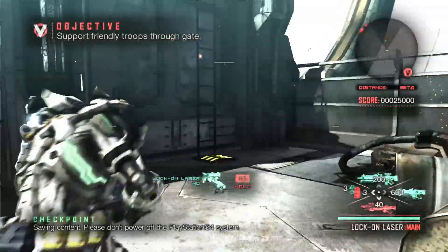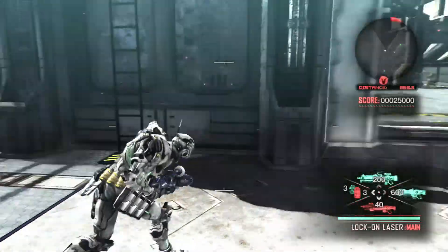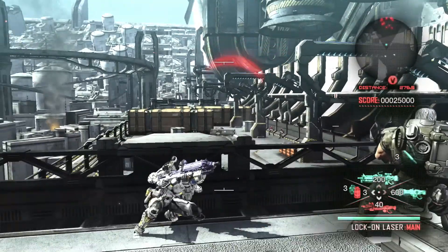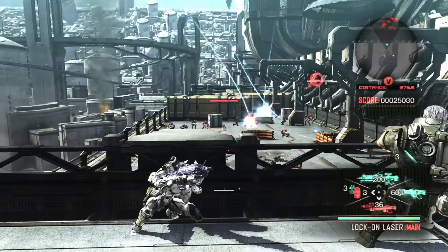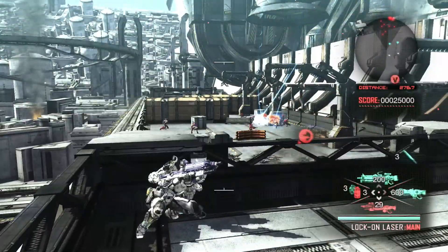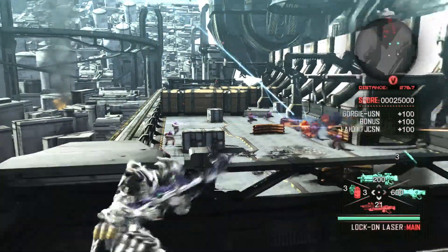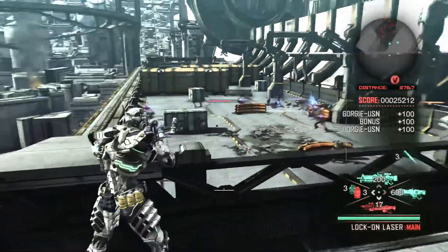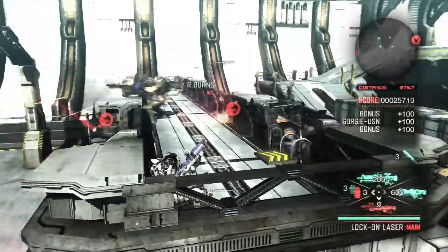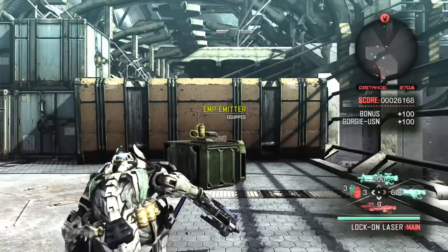Starting off, you're going to have the lock-on burst right here. I picked it up and checkpointed. Usually if you pick up a gun and checkpoint, that gun carries over from the checkpoint. However, if you go back to the title screen, whatever guns you had before you picked up that weapon will remain. So if I went back, it would just be the shotgun again, not the lock-on burst. But there's something you can do — if you need a rocket launcher and you don't have one, grab it, die, restart checkpoint, and you'll have that rocket launcher plus another spare if one happens to be nearby.